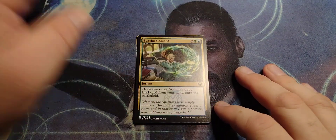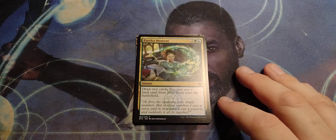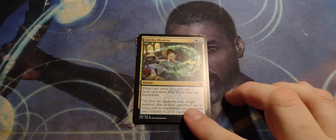Well, there are cards that'll help you put land into play. Eureka Moment — two green-blue, instant. Draw two cards. You may put a land card from your hand onto the battlefield.